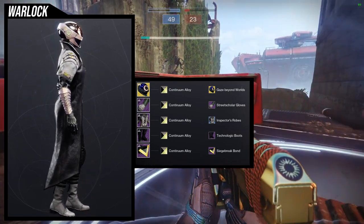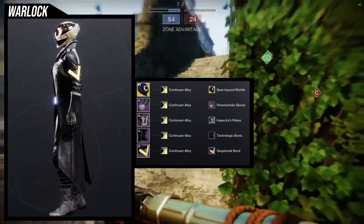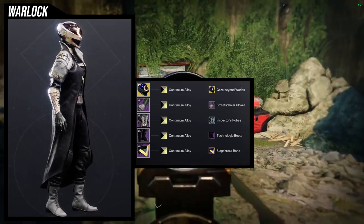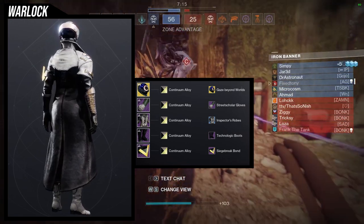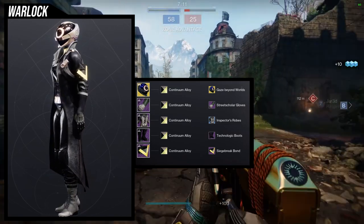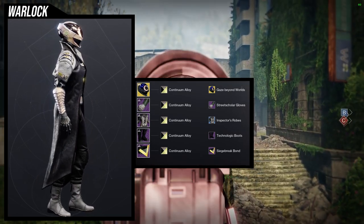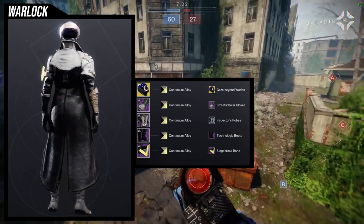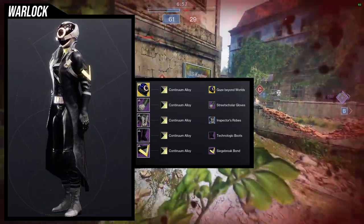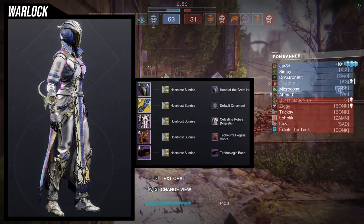For the bond we're using Siege Breaker bond, which is unusual for me. We're using the Continuum Alloy shader, which is such a cool shader — I really love it. The reason I'm using Siege Breaker is because there's a really yellow-gold on it, and the Siege Breaker's yellow color will never change, so I thought using both together would look cool. Let me know what you think about this one.